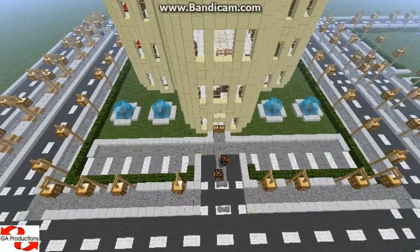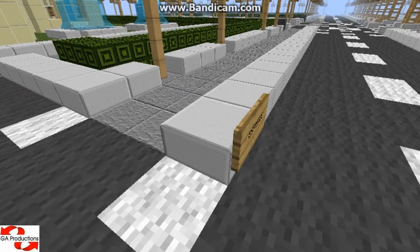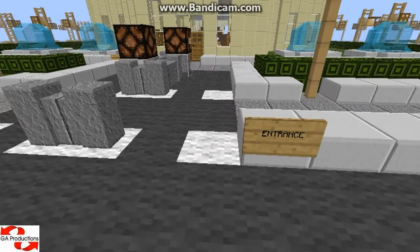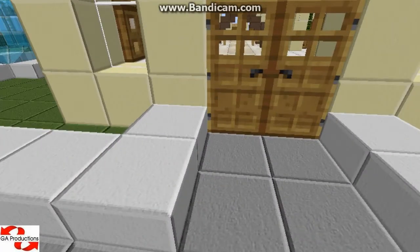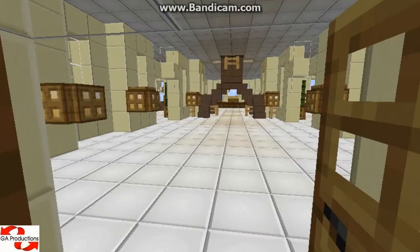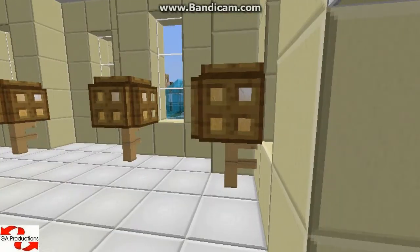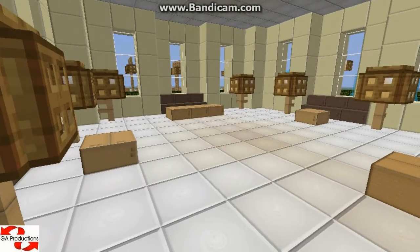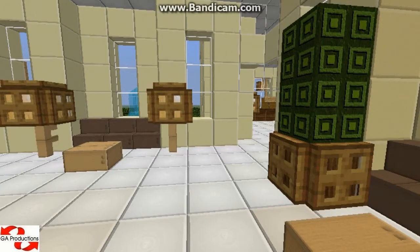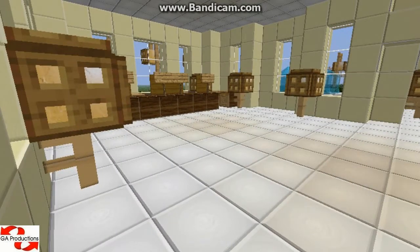And now it's time to show you the hotel from the inside. Here is a sign that this is the entrance and over here is a sign that this is the exit. So this is it — some lamps for light. It's like a waiting room where you can sit here and wait until the receptionist can write down your name and you go to your room.